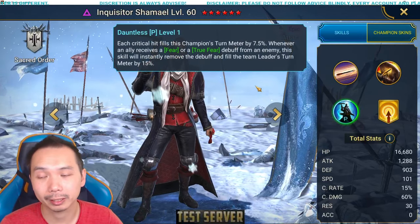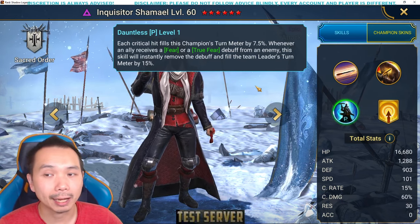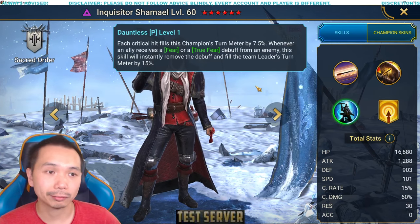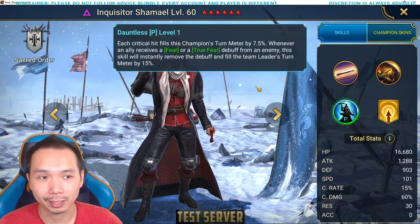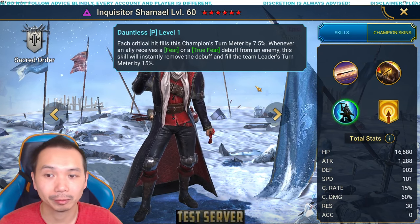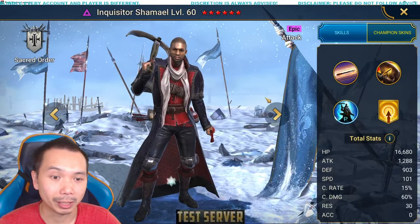His passive is where he is most talked about and used — for the Head of Torment in Hydra. Basically, each crit fills this champion's turn meter by 7.5%. Whenever an ally receives fear or true fear, that debuff is instantly removed and the team leader's turn meter is increased by 15%. So Shemail versus the Head of Torment: he can instantly remove the fears, instantly counterattack, and instantly trigger turn meter on the leader of your team, providing more damage, more survivability, and more turns. This is the main reason why he instantly removes the fear without any accuracy just from his passive alone — and it's unconditional, no turns necessary, so it always happens. That makes Shemail incredibly good.